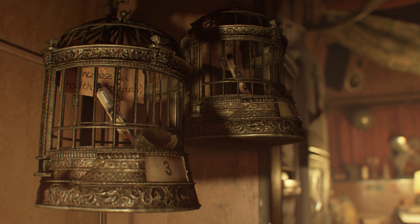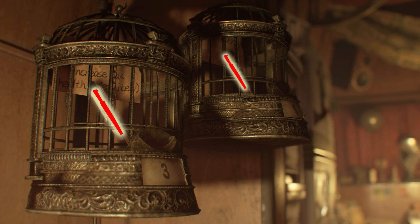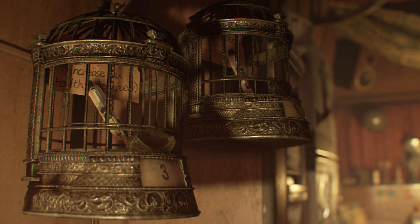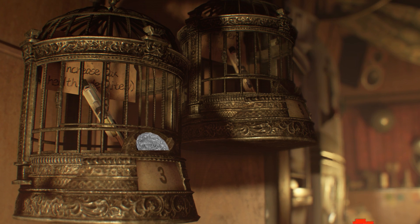Capcom showed us the coin usage: there will be gold cages found in the game that have upgrades inside to buy, and the only way to open them is the same way our ancient ancestors played Donkey Kong — by feeding in coins.